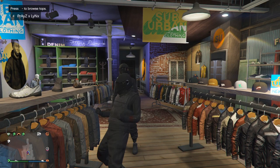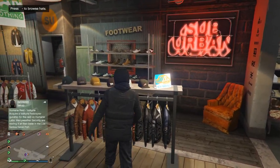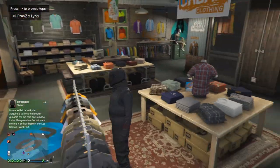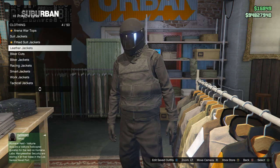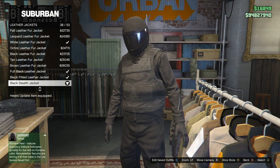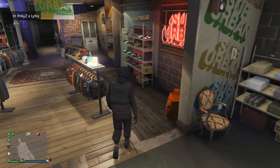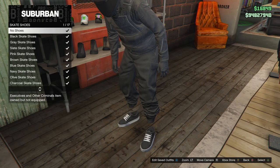First off, you will need to get yourselves the black joggers — they are super easy to get hold of. You can add me on Xbox and I'll get round to helping you. If you don't know how, you need to load up the mission Work Dispute and be either the first or the third player. To save time on how to create this outfit, get yourselves the black joggers and then make your way over to a clothing store.